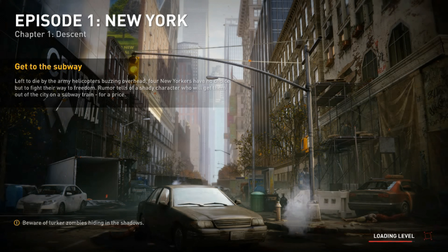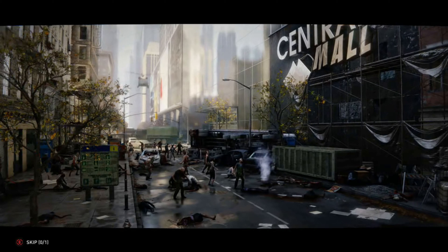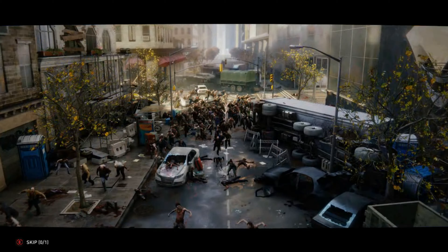Welcome to the channel and World War Z. This is my walkthrough for the entire game, starting with episode one, New York, and the first chapter, Descent. This chapter sees us escaping from a building to the subway station where we make our escape. There are a few things to do along the way.